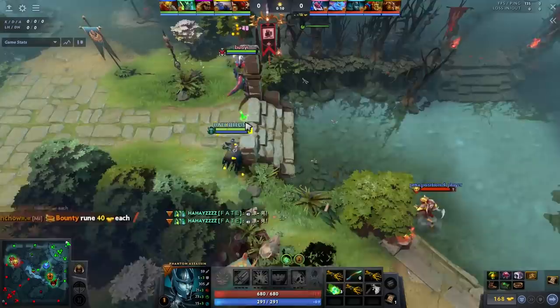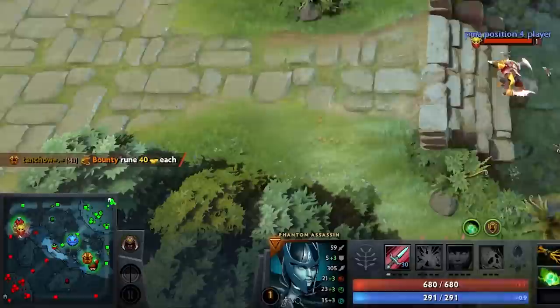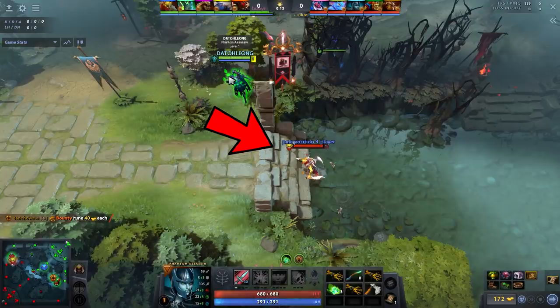The game started with a cheeky rune steal followed by a bounty hunter walking up our high ground. Here are two plays that can happen: one, we go back to our lane like obedient children; two, we can do some damage to the bounty hunter walking up our high ground.